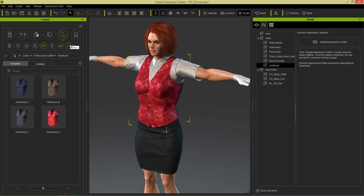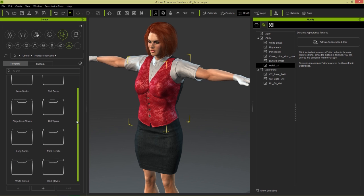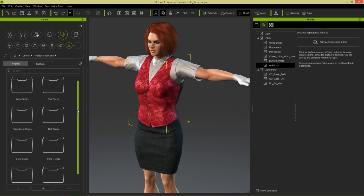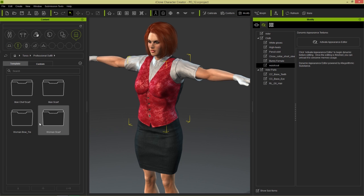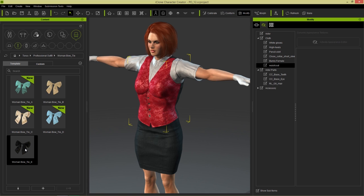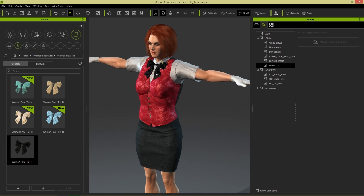And for a finishing touch, we can go over to Accessories for the torso, Professional Outfit, and we have the female bow tie. So I'll give her one of those. There you go — looking fantastic. And we can give her a bit of a shorter hairstyle as well. Let's go to the Party Fun pack and give her these bangs with short hair. There you go — looking fantastic.